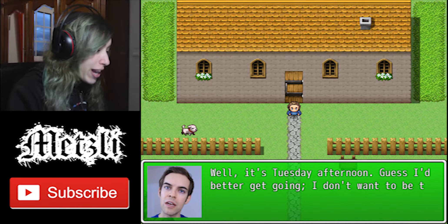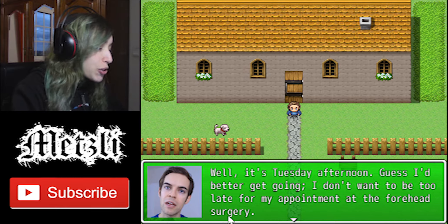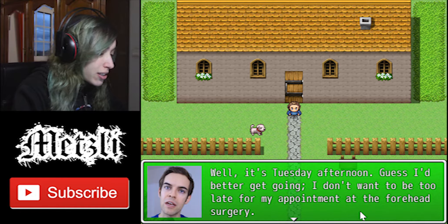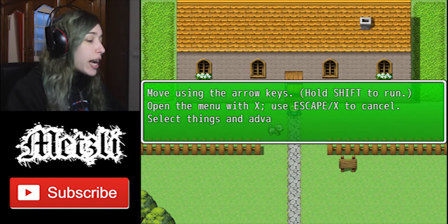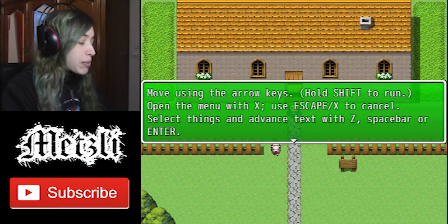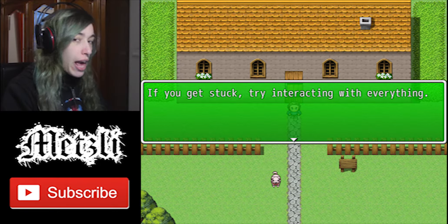This is looking... well, it's Tuesday afternoon. Guess I'd get a bet going. I don't want to be too late for my appointment at the forehead surgery. Am I supposed to press enter? Move using the arrow keys. Hold shift to run, open the menu with X, use escape to cancel, select things and advance text with Z, spacebar or enter. If you get stuck, try interacting with everything!